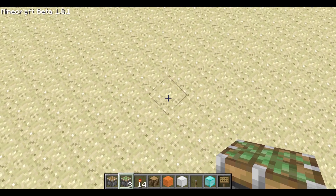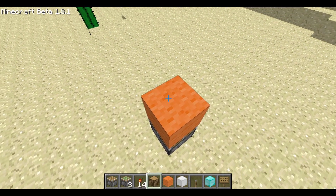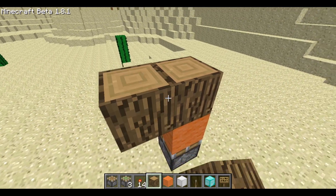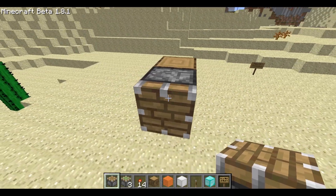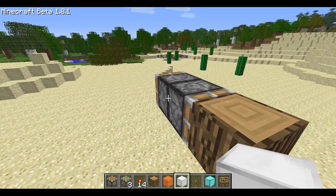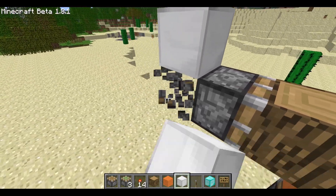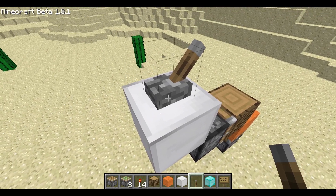To construct this machine, you'll want a sticky piston facing upward, the block whose data value will be used, and the block that is going to receive the data value. Then you're going to want a regular piston facing towards that block. And then diagonally upwards, you're going to want a solid block with a lever on top of it so that you can bud the piston.